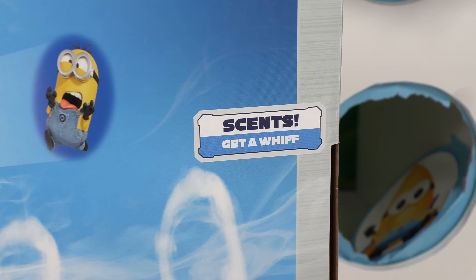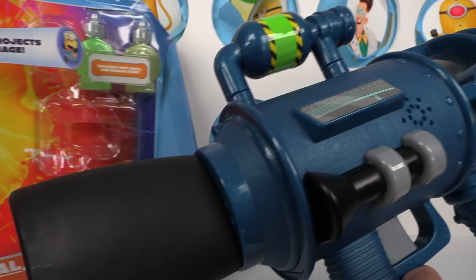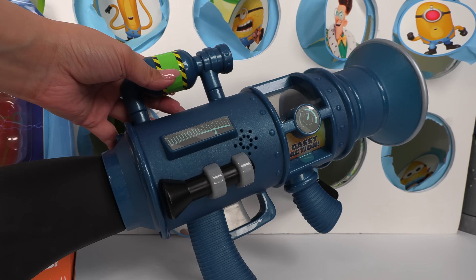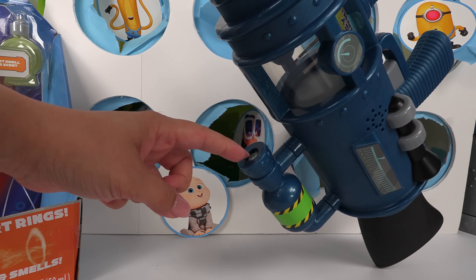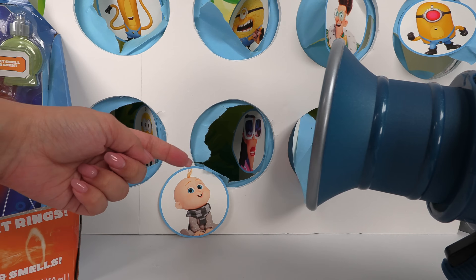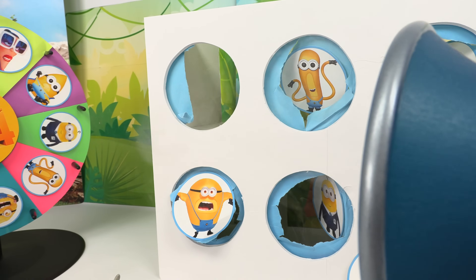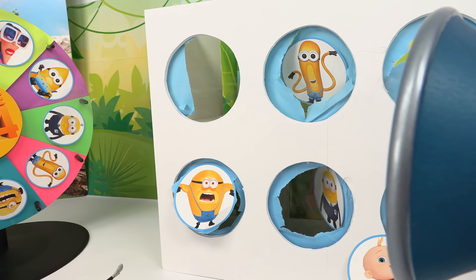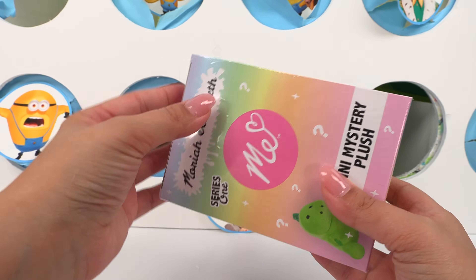Blast real rings and get a whiff — we've got to try it! This thing is huge. So the projector comes out from over here, and the fart rings come out from over here. It smells like popcorn! If we turn the lights off, we can see the Minion being projected. Now it's time for some less stinky surprises.